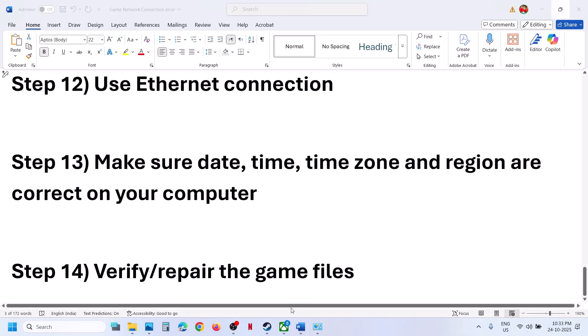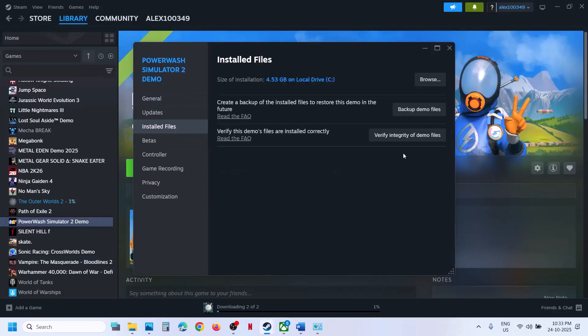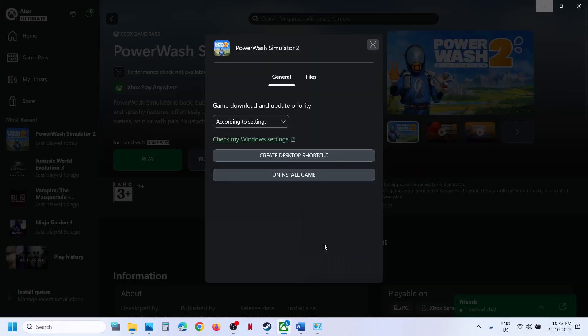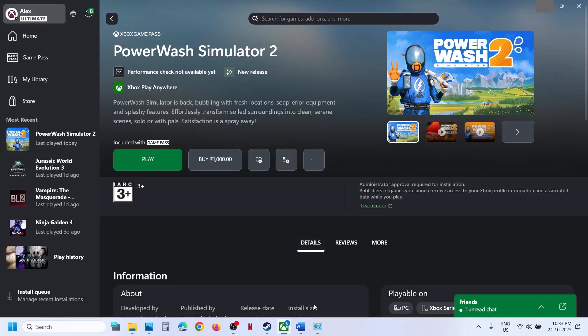The last step is to verify or repair the game files. For Steam users, right-click the game, go to Properties, go to the Installed Files tab, and click Verify Integrity of Game Files. For Xbox Game Pass users, click the three dots, go to Manage, click Verify and Repair. Once the repair is done, launch the game.